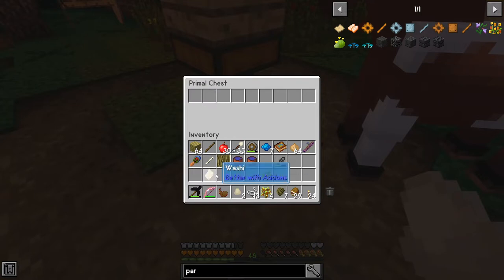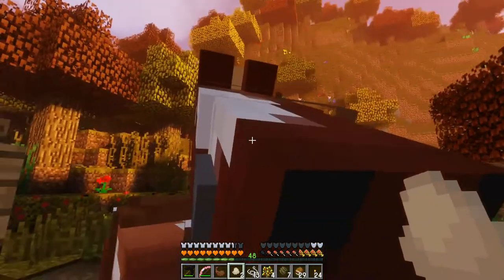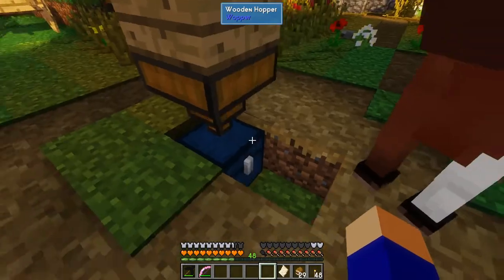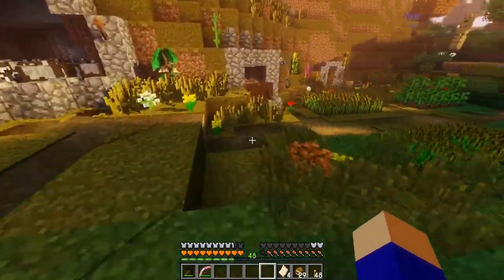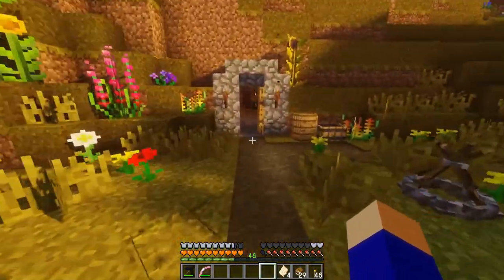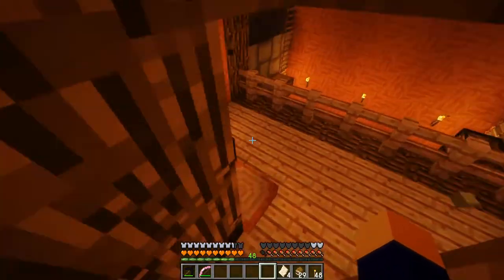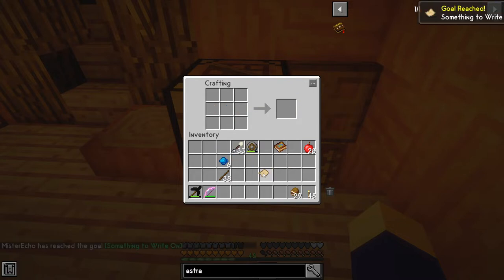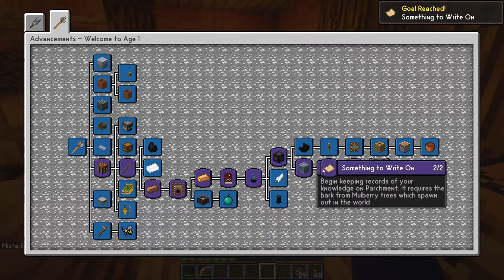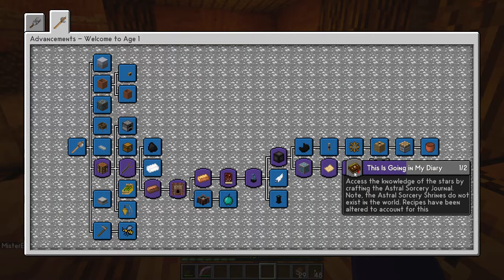There we go - that is the washi and we need four. Our horse is done - there are the other three washi sheets. Now we can get the advancement! Let me run to the crafting table. We need four washi - one, two, three, four - and the aquamarine in the middle which we found in the Beneath dimension a few episodes back. That gives us parchment and our advancement - amazing!